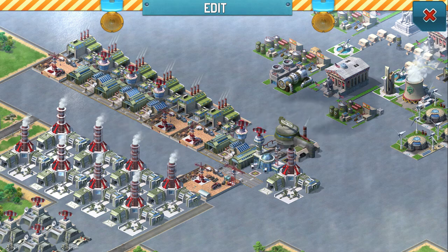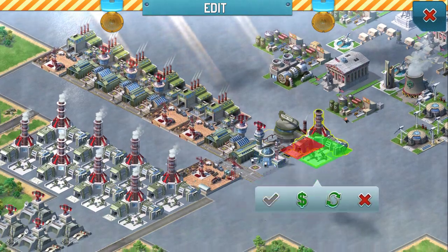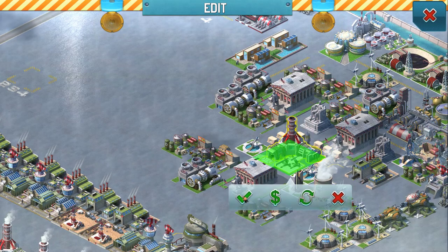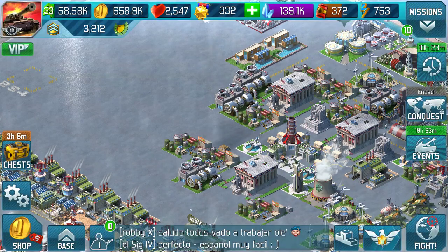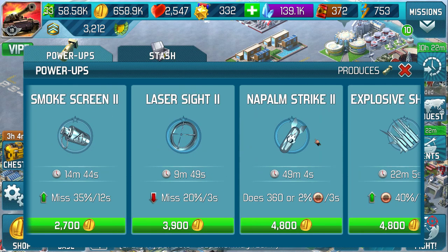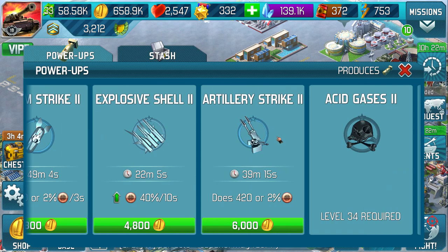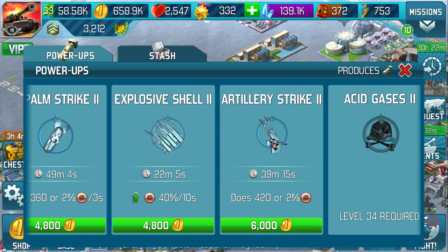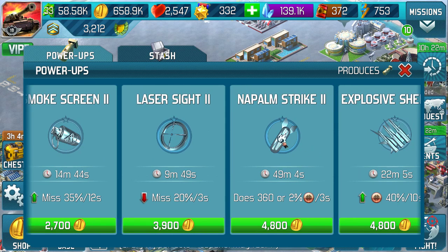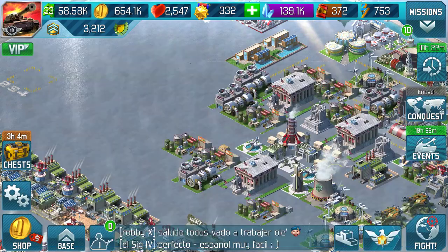The same applies with my tank factories. When it comes to power-ups, you're just going to need a lot. The idea is to get production down to the minimum amount of time possible. For most of the power-ups I've unlocked, I can get them done in less than 30 minutes so it will speed up for free. There are a couple I use a fair bit of — I use napalm occasionally — but that takes me 49 minutes.